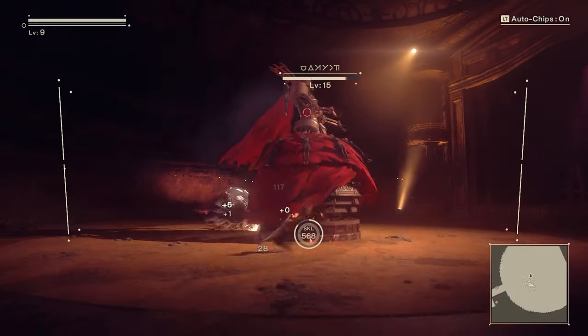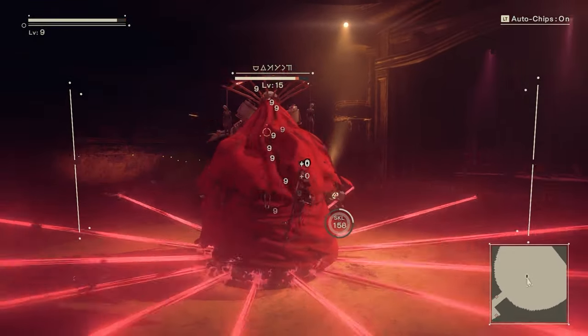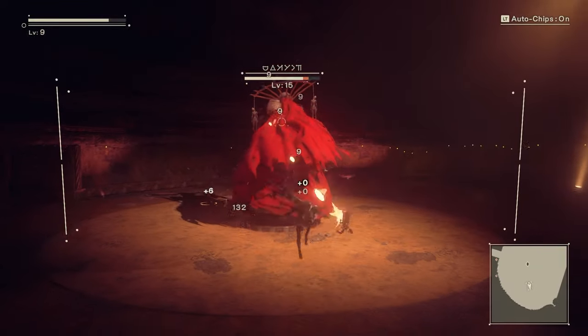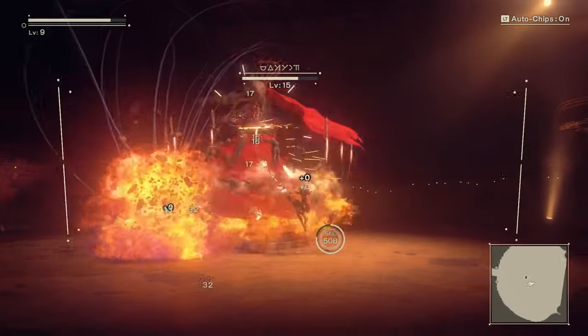The game's post-apocalyptic world blends industrial decay with natural beauty, featuring desolate cityscapes, lush forests, and stark deserts, all rendered with a hauntingly beautiful aesthetic. The character models, especially 2B and 9S, are designed with meticulous attention to detail.